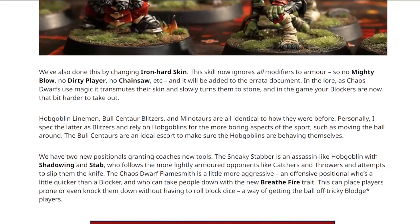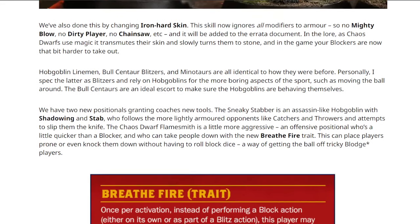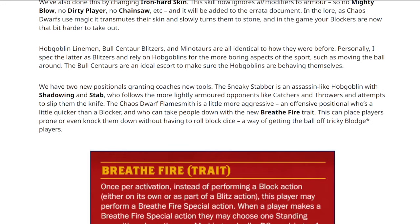Hobgoblin linemen, bull centaur blitzers, and minotaurs are all identical to how they were before. This kind of implies pricing - bull centaurs were 130 and now they might be 135, or maybe they mean the Teams of Legends version, so maybe they are still 135. There's a bit about strategy: you'd tend to carry on with Hobgoblins and foul with Hobgoblins, using your bull centaurs as the blitzers and stars of the team.